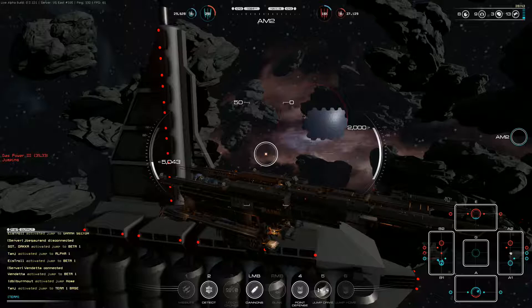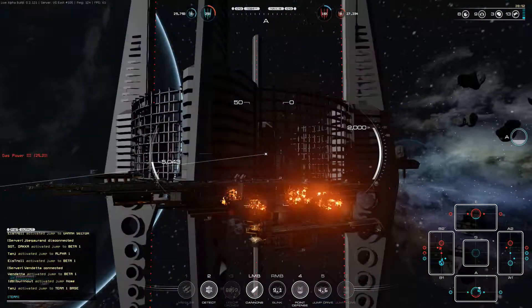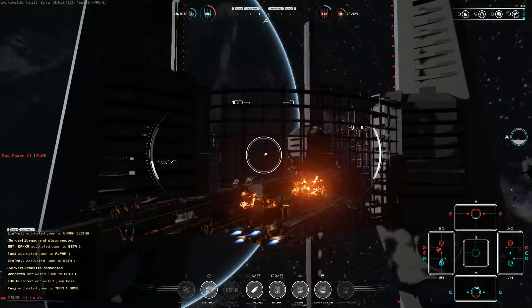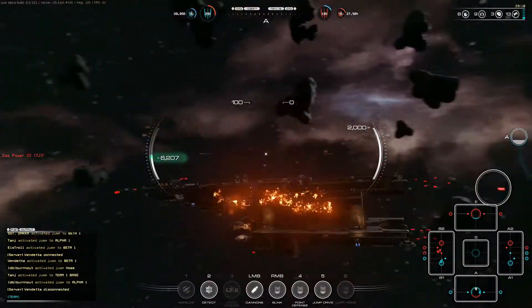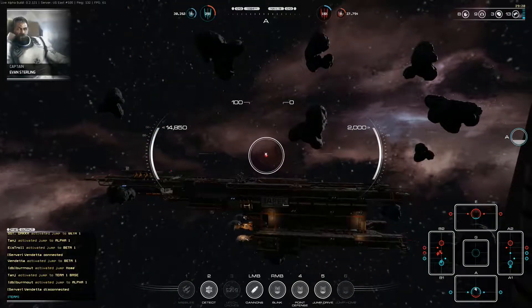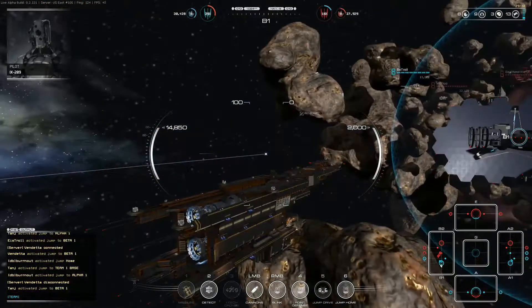Let's jump home and heal. Blink towards the station as quickly as we can, get ourselves inside, and there we go — should start healing any second. There looks to be a big fight forming up in beta, so as soon as we are healed I think we are going to head there. Let's head to beta — looks like it's a three on three fight.